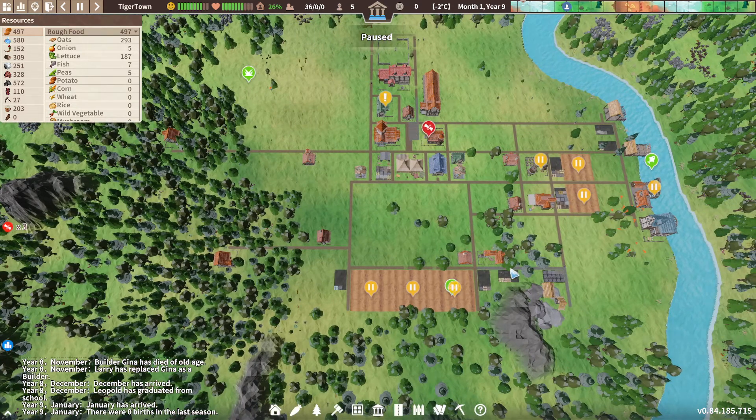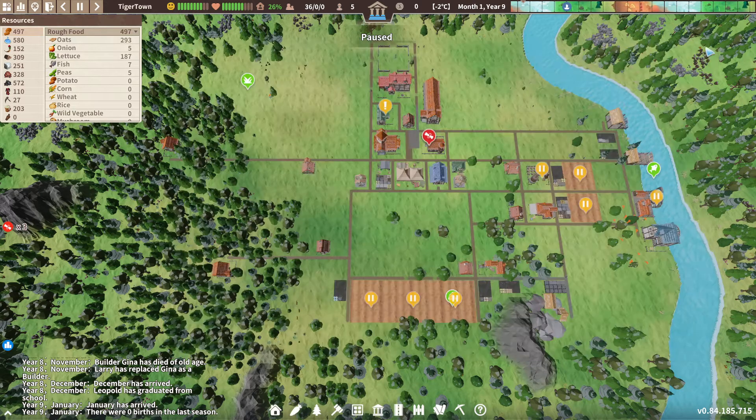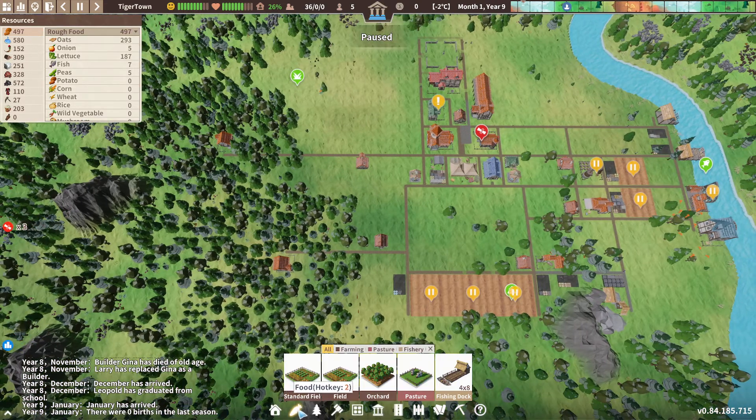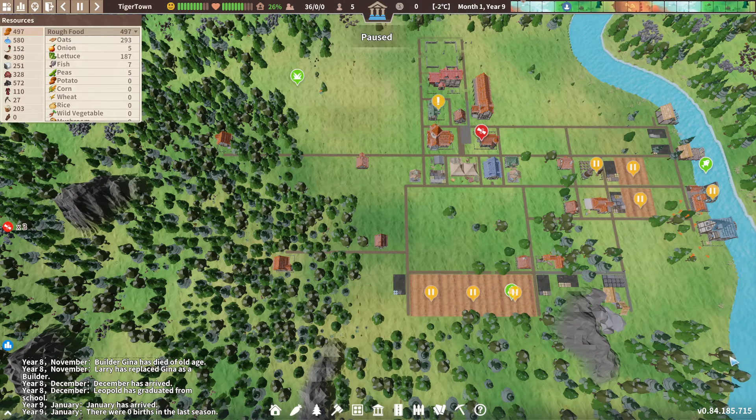We can tackle the tree farms - still not convinced this is a great spot for it, but it's the best I've got. Let's jump on to the development points. I probably should have done this before I tore down that house - there was no reason not to. Anyway, raw materials fully recycled - let's jump on that considering we are about to do some demolishing. We'll grab all the goodies back. The logging camps were 30 a piece.